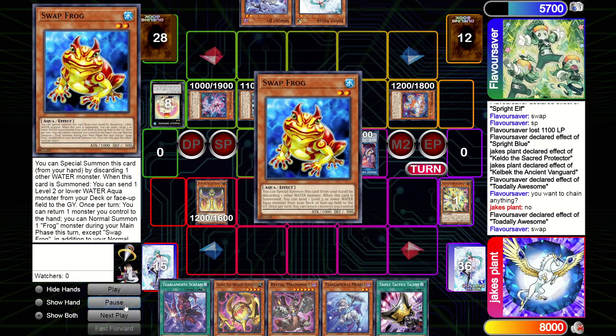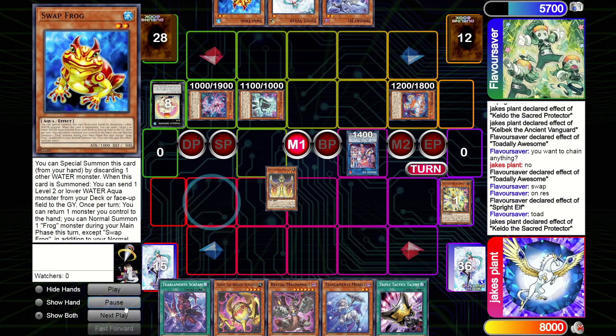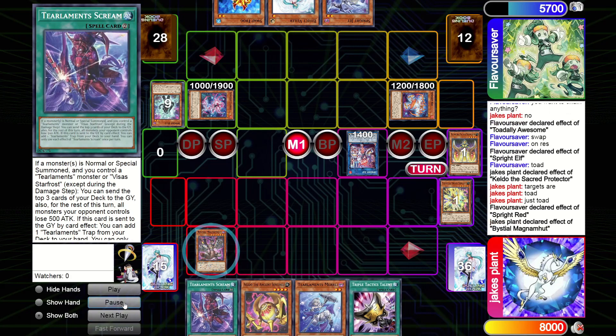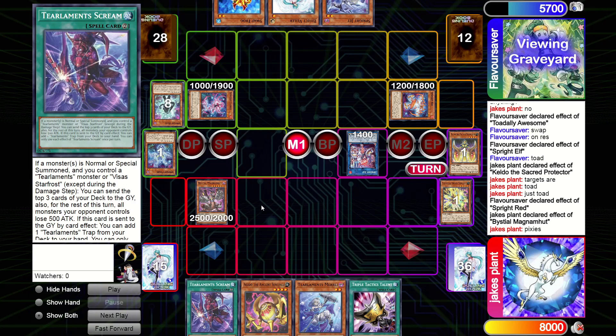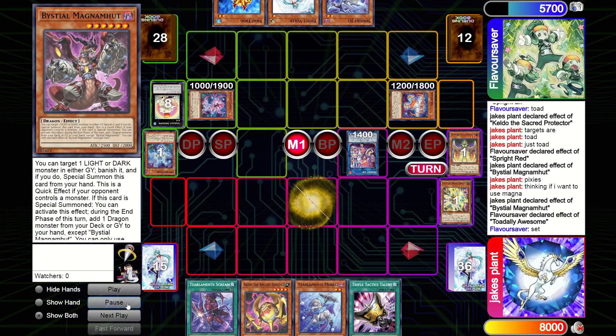He Toads and negates the Kelbeck - fair enough. He grabs back Swap with the Toad, and on resolution he uses Elf to bring back the Toad, which I chained the Kelbeck to - which then baits out Red. So Red's used, Elf's used, he's going to get another Toad back. But if I Magnamute now, that's going to clear the Toad one way or another. He's going to have to tribute Toad to negate the Magnet search effect, or he lets it go and I get a plus and kill a Toad in battle.